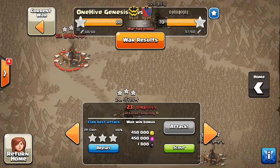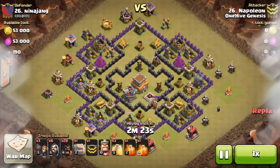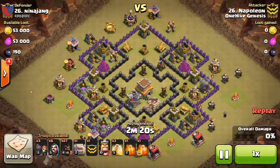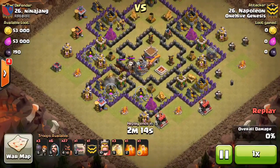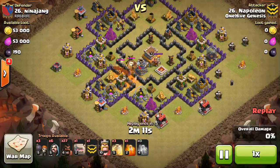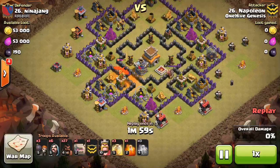They only had one Town Hall 8 base that really was even somewhat well laid out. Obviously kind of a farm base, not really anti-3 star, but an okay layout. The others were just kind of compact — just bring 40 hogs and destroy them. But this one actually took a little bit more planning, so I'm going to go ahead and show this one, by Napoleon on their number 26. Max Town Hall 8 it looks like, minus maybe the king, but pretty much maxed out — besides walls obviously. The layout is okay, some spots for giant bombs inside the base.